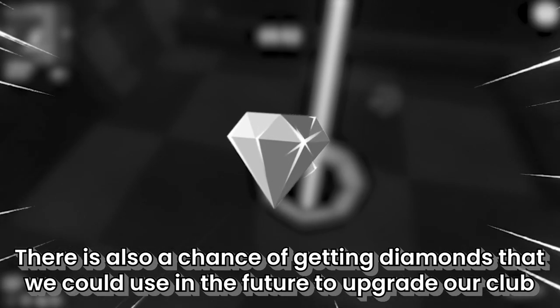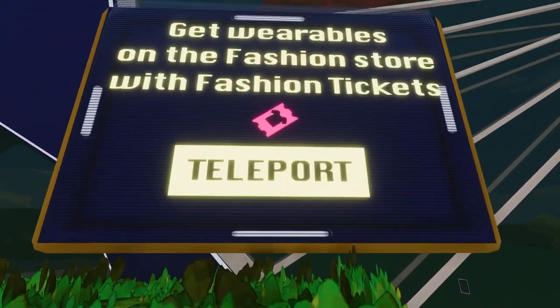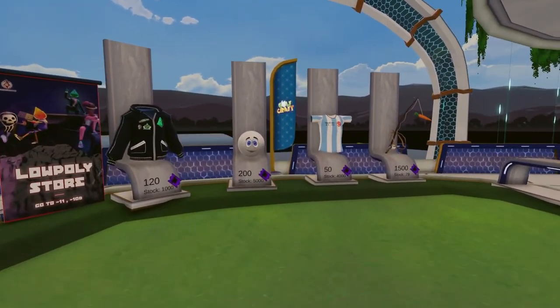There is also a chance of getting diamonds that we can use in the future to upgrade our club. If you get first position, you'll receive fashion tickets by clicking the open button at the reward screen. These can be exchanged for wearables — from content creators and other cool brands of the metaverse — that you can sell on OpenSea or hold if you think they'll be worth more in the future.